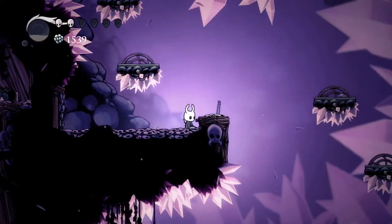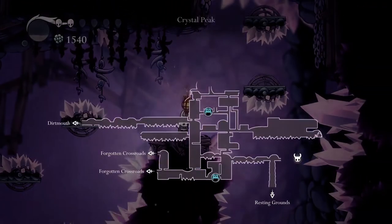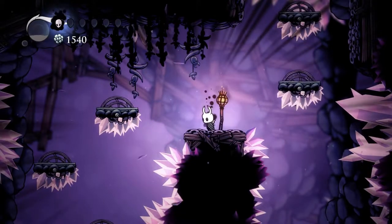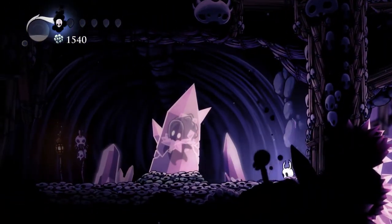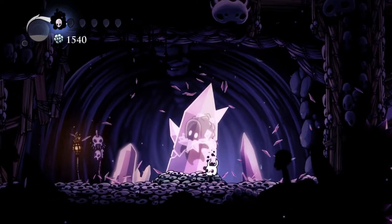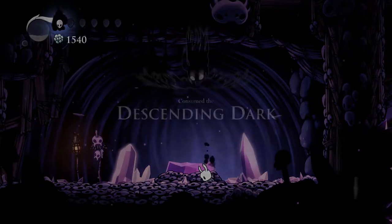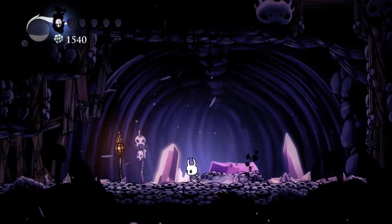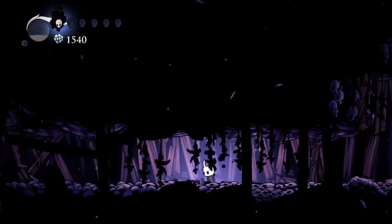This is a bit of a tense area - sorry I went quiet there for a second, I was actually really struggling to concentrate on what I was doing, because that kind of thing happens quite a lot. Are you a boss? Are you an NPC? Please just be an NPC. 'Consume to the Descending Dark - tap B while holding down to strike the earth with a burst of power.' Is that... is this just an attack? Is this different to what I had before? Guess it must be.